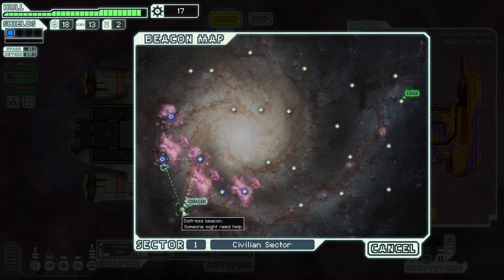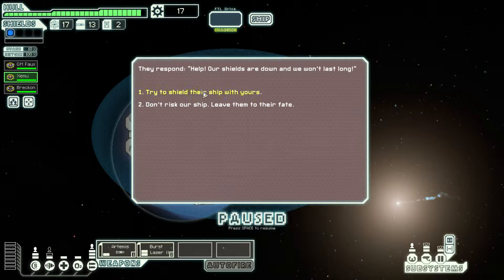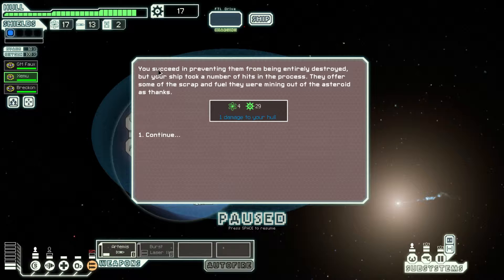Let's hit this distress signal over here. We're doing a lot on the left side of the map; the rebel fleet will start coming in pretty soon. You follow the distress beacon to a tiny asteroid belt, where you find a small ship struggling to maneuver through the field. They respond: 'Help, our shields are down. We won't last long.' We don't have upgraded shields yet, so this is probably not going to work easily. You succeed in preventing them from being entirely destroyed but took a number of hits in the process. They offer us their scrap and fuel — four fuel, 29 scrap — and we got a little damage to the hull. I think it's worth it.